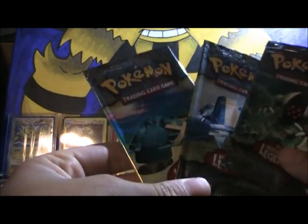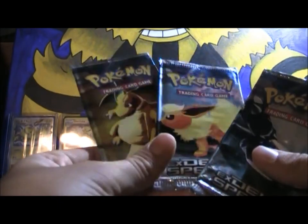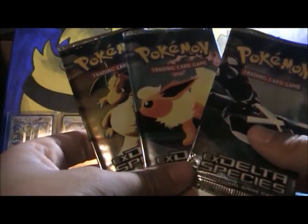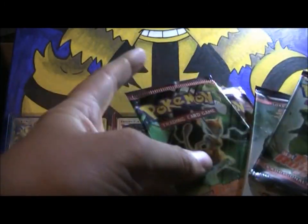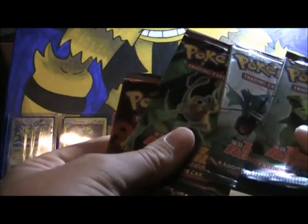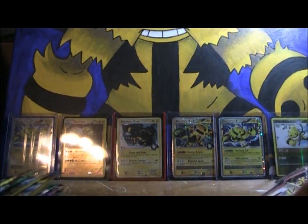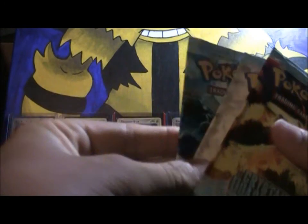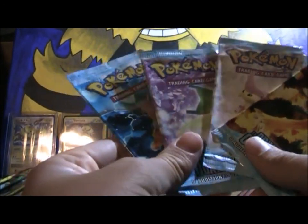Now we've got some EX Hidden Legends. EX Delta Species — I really like that Dragon Knight and Metagross. And a really awesome VS pack, and this one's a Firewater VS. EX Team Rocket Returns, which is also a really cool set — I want to try to get a booster box of that for my big opening. These are the four packs of EX Crystal Guardians. I really like that Charizard — it's really cool.